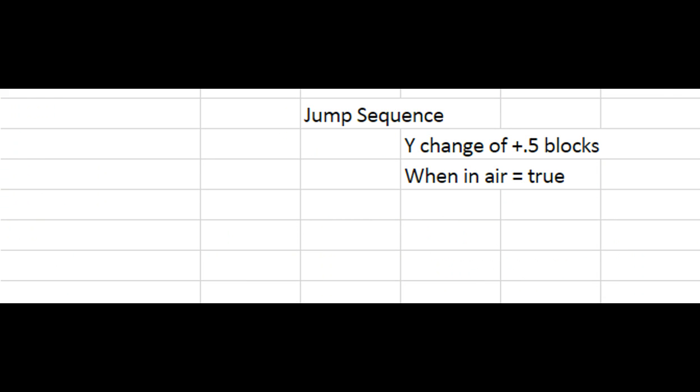If you scroll down here, I decompiled the Minecraft source code for 1.8 — because the slime mechanic has changed since then — and found a section called the jump sequence. In it, this is pseudocode so nothing like what you'd see directly in a Java program, but it showed a velocity change of half a block and then 'in air' set to true. That means when it is in the air it will try to jump, which is exactly what I thought was happening. So it just didn't bounce anywhere.